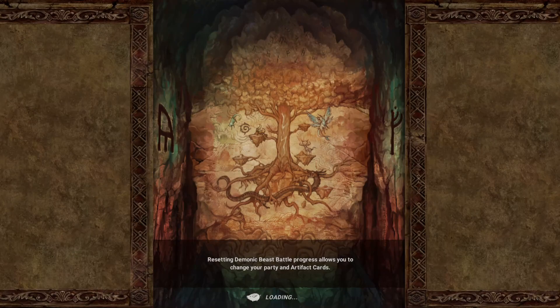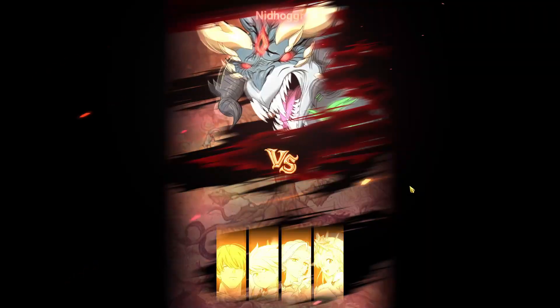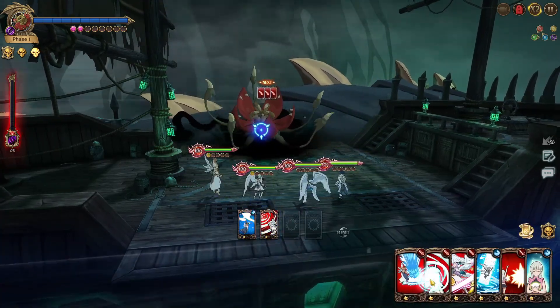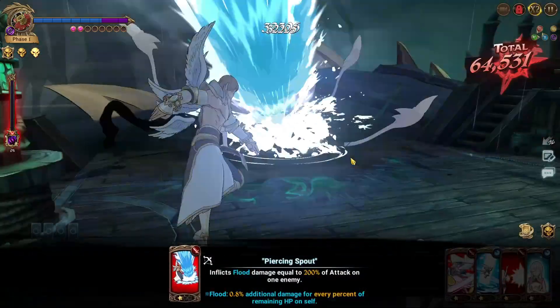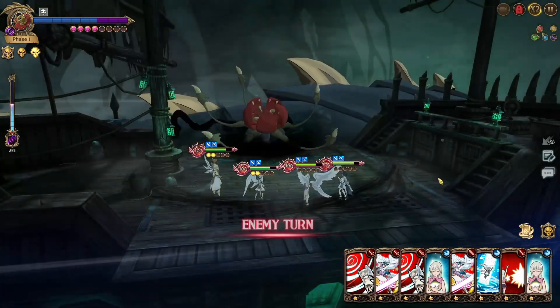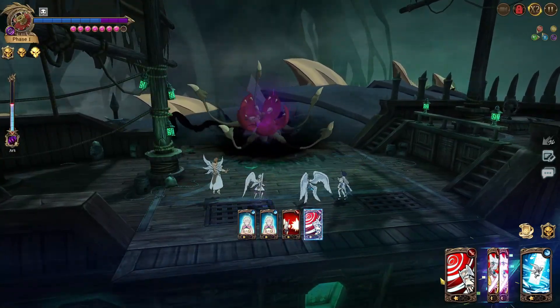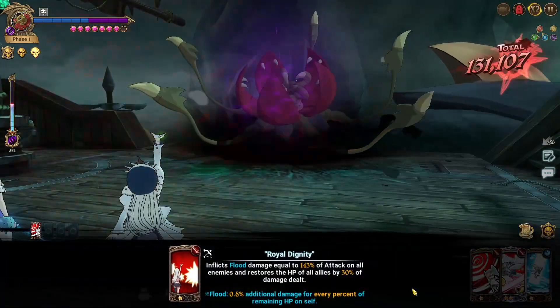Moving into floor 3, I didn't have too many issues except the second phase where I was stalling a little because I got bad passes. On floor 3, because I'm running Sariel and the current team, I can't really kill turn 1. With the optimal team — Freya, Mael, and Margaret with Liz — you can literally turn-1 kill the first phase and skip the extra stalling.